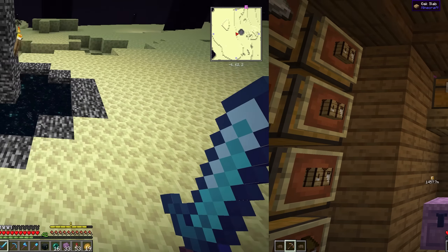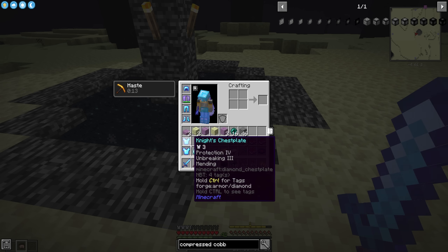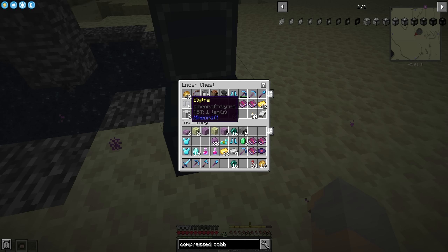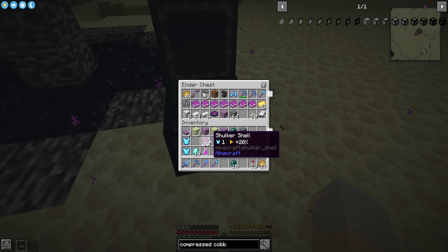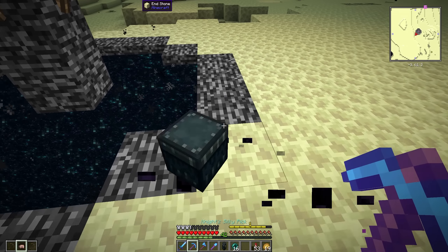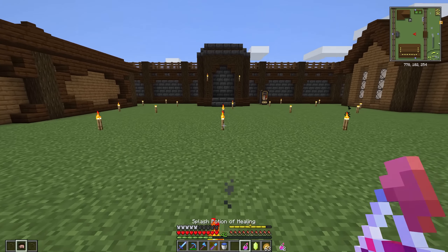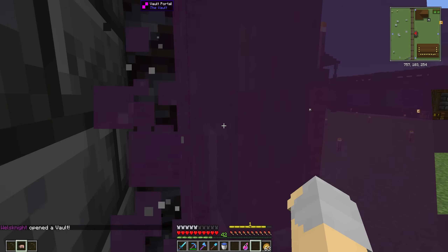A couple hours later — after taking advantage of my villager trading hall and my enderman farm, I am fully geared up again. I also decided to do some end busting because I was completely out of shulker shells. I only found one end city that had a boat for the elytra, but I did get 33 shulker shells, and with the one back at base we can make 17 shulker boxes, which should last us a while. Time to head home and do vault number two.